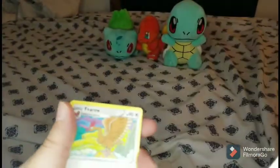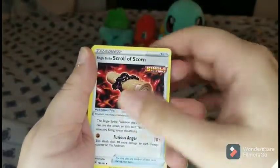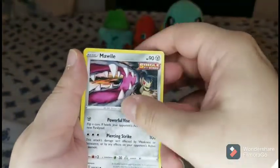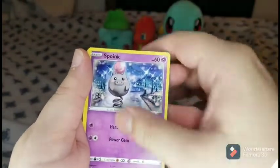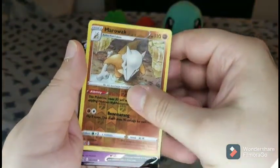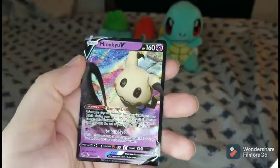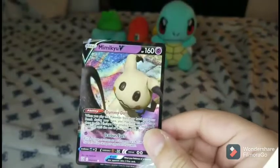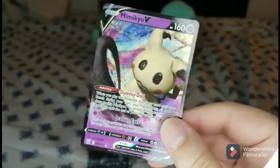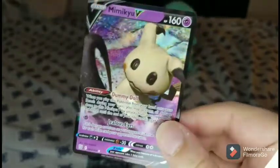Water energy, Farrow, Grumpig, Skull of Scorn — or Squirtle of Scorn — Crawfish, Cacnea, Mawile Single Strike, Spoink, Mr. Mime, reverse holo Marowak — and another hit! We got a Mimikyu V. Look at that — it almost looks like a Pichu. But who's the Pokemon underneath it? Nobody knows. Wonder if we'll ever find out one day.